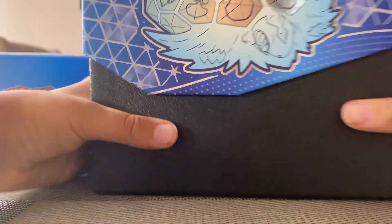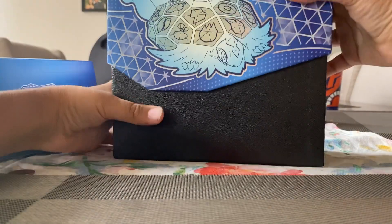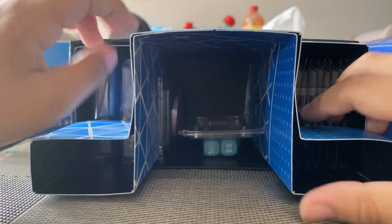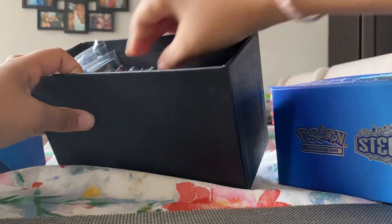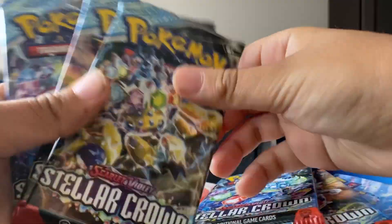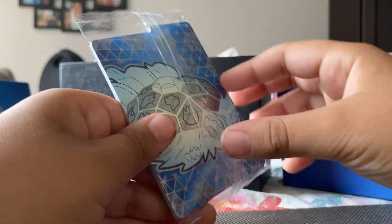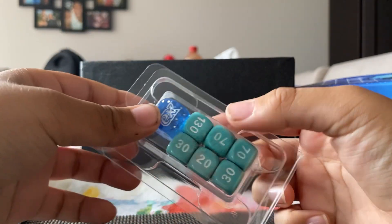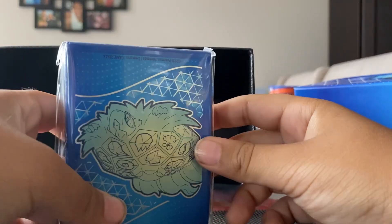Okay so let's actually open the elite box. First off, we have one, two, three, four, five, six, seven, eight Stellar Crown packs — we'll open those last. Then we have the promo Noctowl, a bunch of energy, status condition coins, and dice.